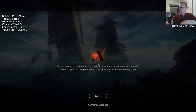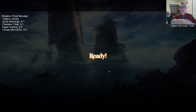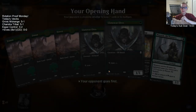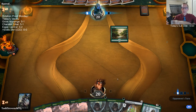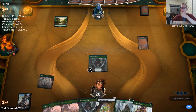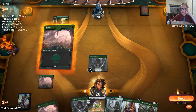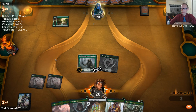I was worried about the 19 lands, but with Best of One and the shuffler — if you don't know — Best of Three is like playing normal magic with seven random cards in your opening hand. With Best of One, since it's just one game, it actually generates two seven-card hands and picks the one with a better land-to-spell ratio. Same with your mulligan to six — it again looks at two seven-card hands and gives you the better one. So you can really afford to cheat on lands in Best of One.